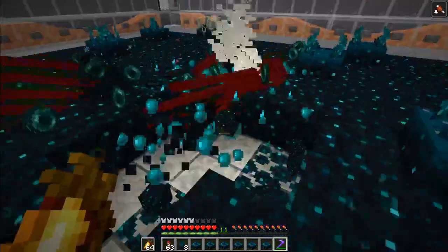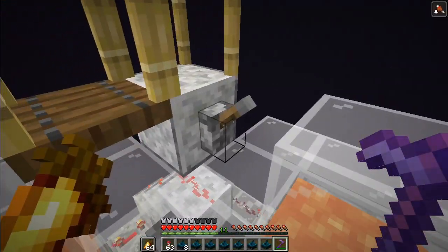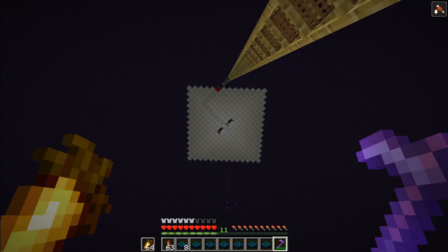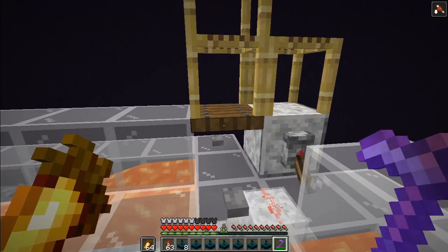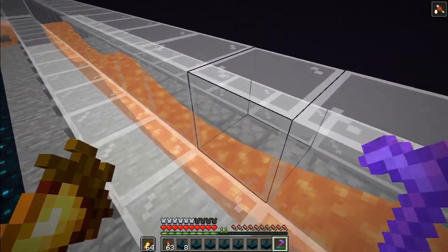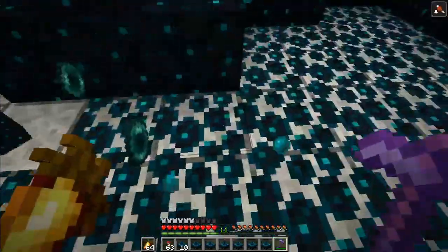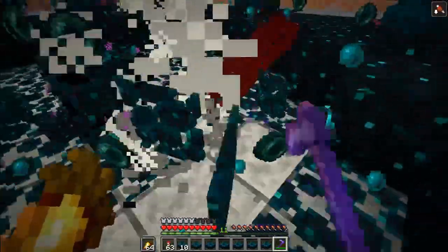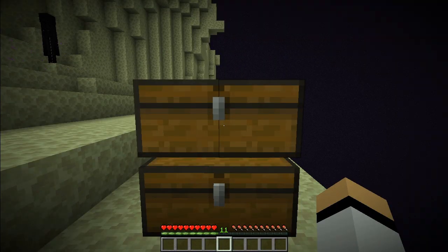Or you can get the blocks down here. And if what you want is only the skulk veins, there is a cool thing you can do — you can turn on the lever here to turn off the farm. As you can see, the endermen will stop spawning. But then you can press this trapdoor — this will turn on the endermen spawning but not turn on the stone generators. So when you mine these blocks they won't regenerate, and that way you will only get skulk veins.